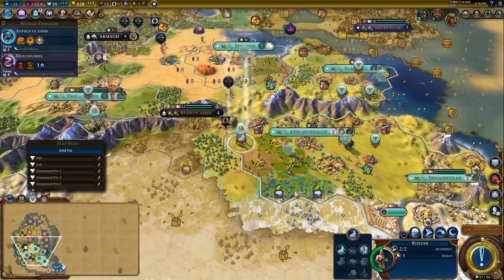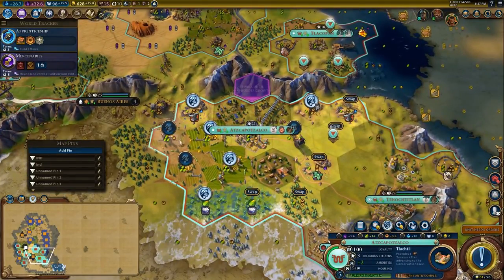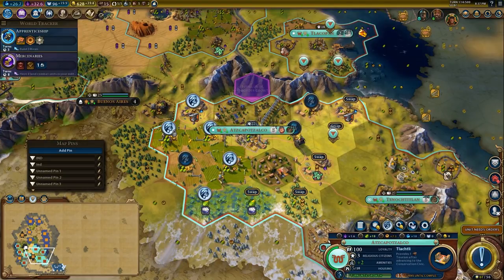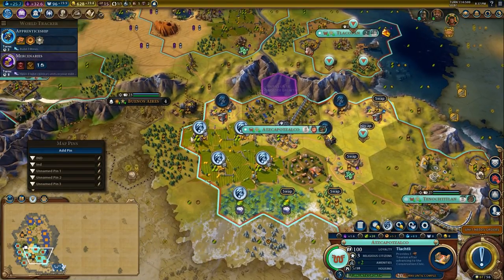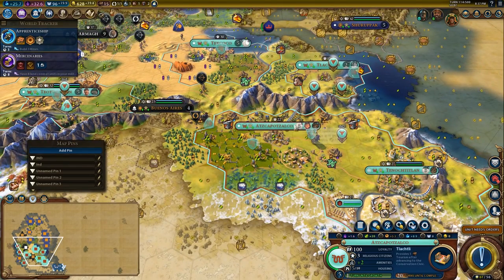It will lose us one amenity but that's fine. We're going to place a farm here — that'll give this city another housing as well as another really good food tile. I think I'd like to work food as a priority and get this city to just grow really rapidly up to its maximum population.